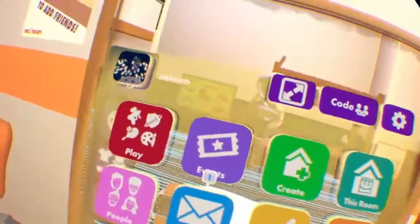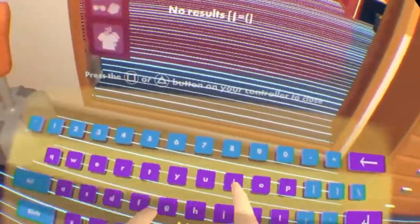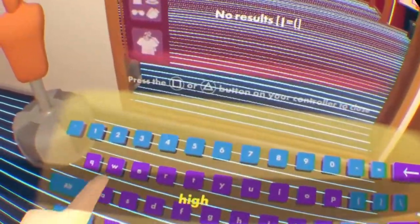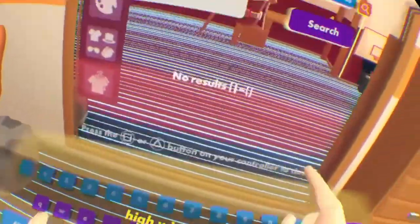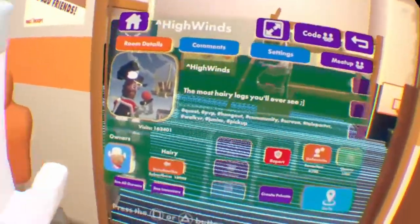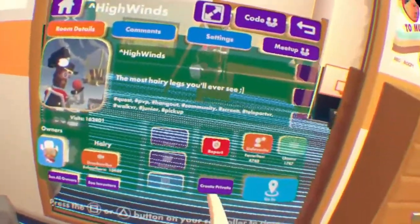What you're gonna want to do is open up your watch, go to games search, and put in — if you can spell it — High Winds with no space. Then you're gonna want to go into a private room, because if you go into a public room it's gonna be really bad, so just go into a private.